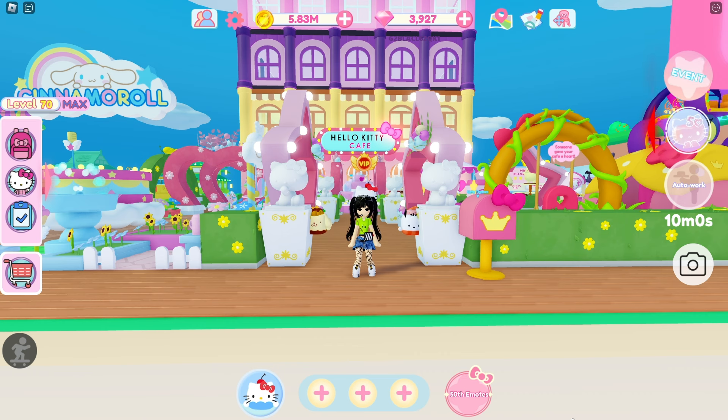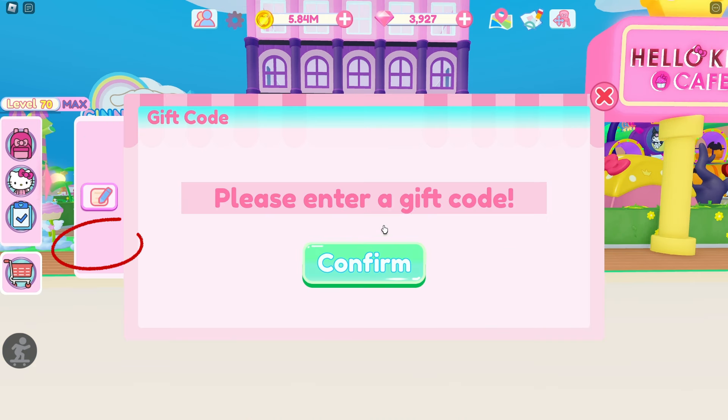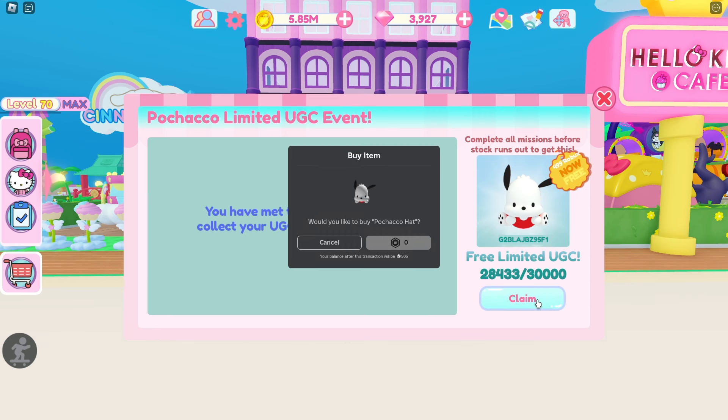In case you found any codes, here is what you need to do: click on the setting icon, click on codes, and enter the code over here and you will be able to get it.